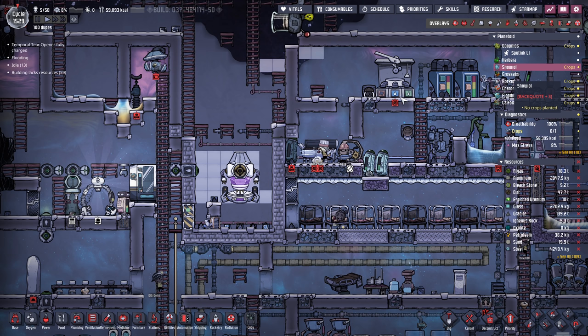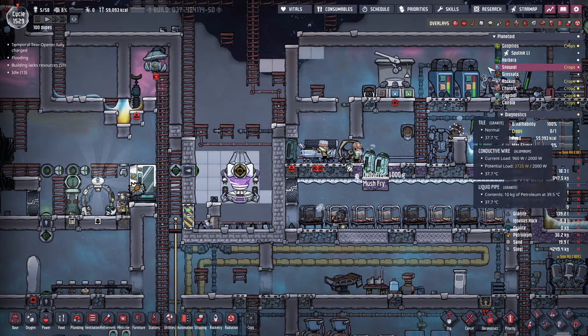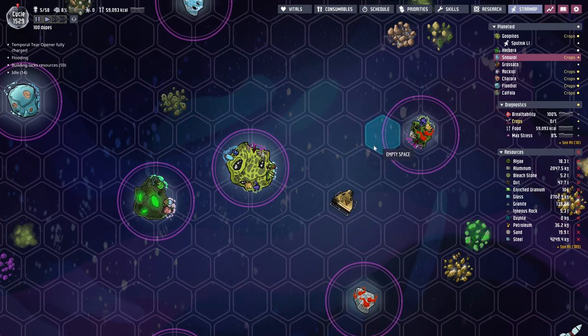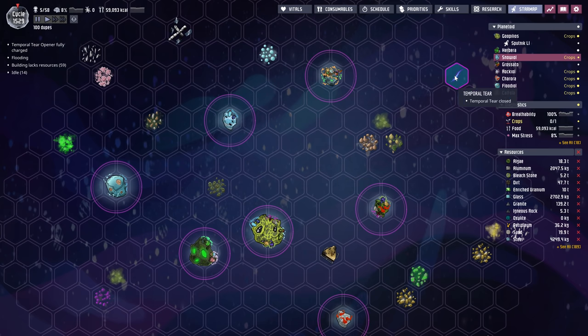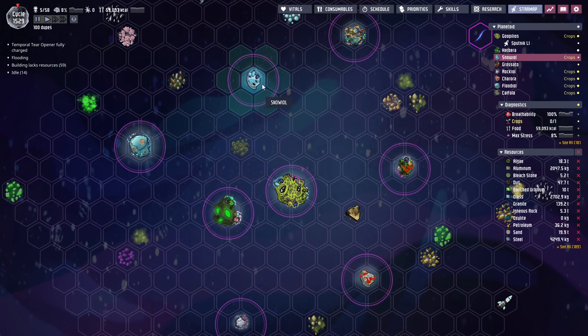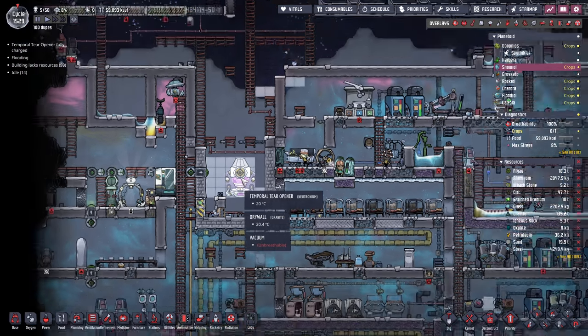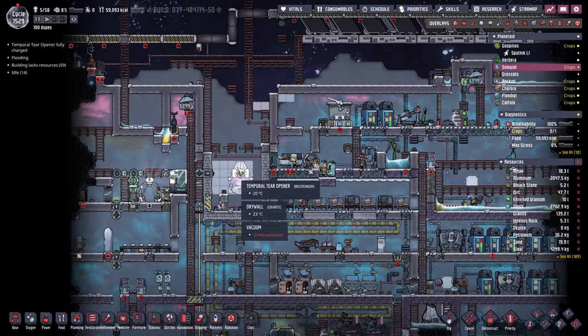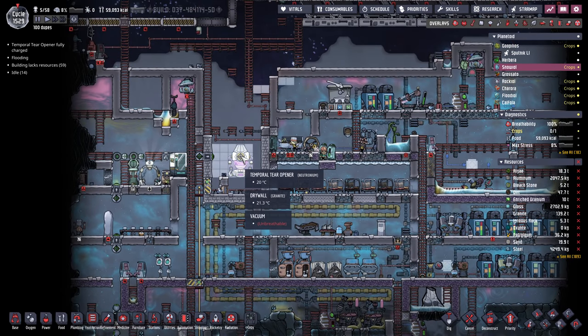I think it's consistent on every game - the temporal tear thing will show up on the ice asteroid. Which I'll show you in a sec. The game gets pretty slow when you have this many dupes and this much stuff going on. Let's check out the star map. This is my starting planet, Gubilis. The temporal tear is over here, and the ice asteroid is here. That's where the temporal tear opener showed up. It needs a few things - five gates opened.